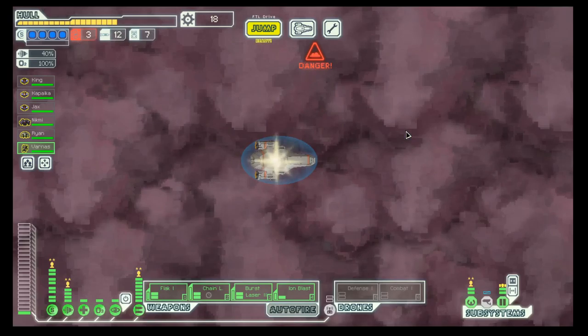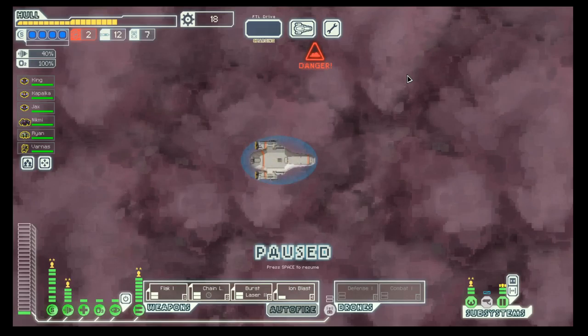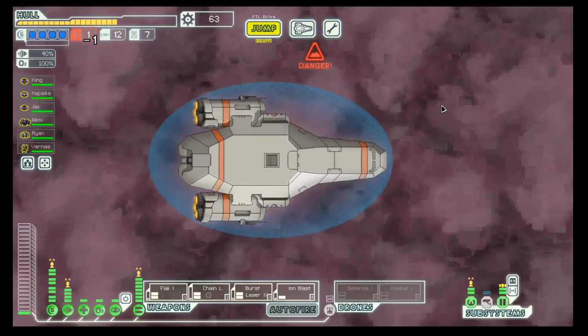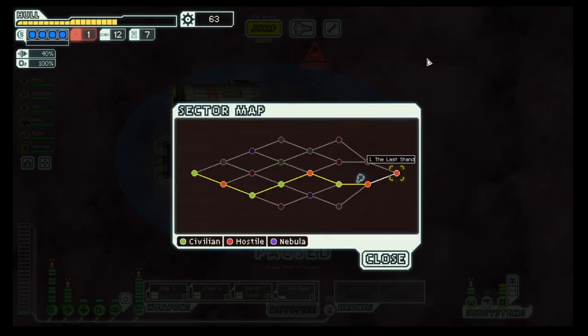Next system. Get a bit of extra scrap out here. And with our last fuel, we can make it into the last sector. So once again, we made it with the Crystal Cruiser to the last sector. Hopefully we can win the fight in the last one — but you will see very soon. For now, it's goodbye. Bye.